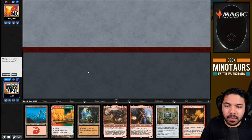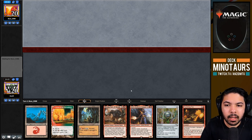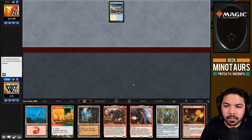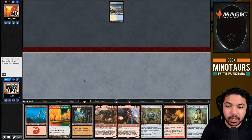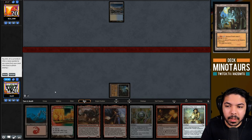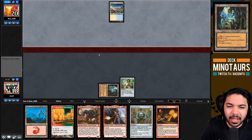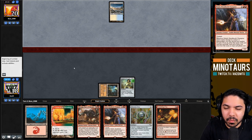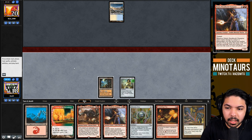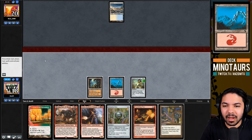Welcome to the match. We have Chrome Mox, Ancient Tomb, and Grove - enough acceleration to power out a turn-two Neheb. We're playing against a Tundra, which is a little scary but we'll be fine. Turn-one Chalice of the Void resolves - the classic turn-one Chalice into turn-two Neheb curve. Neheb has great synergy with Punishing Fire and Grove of the Burnwillows, and our opponent just doesn't have a second land.